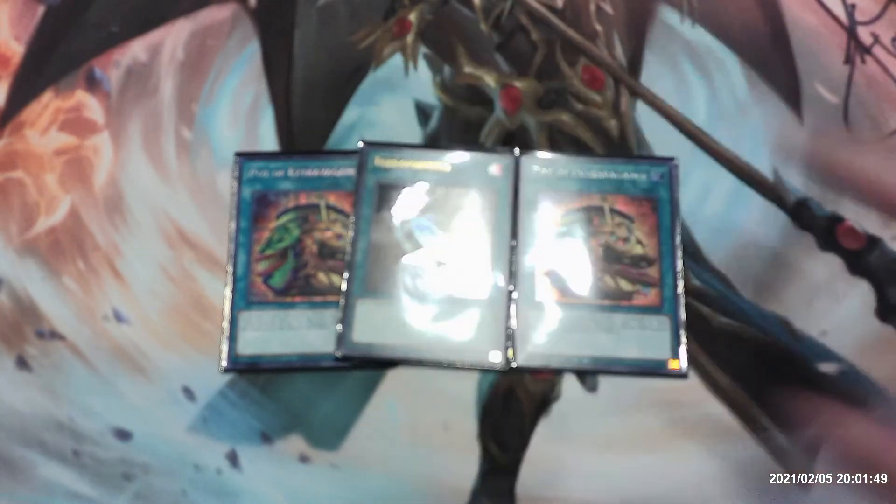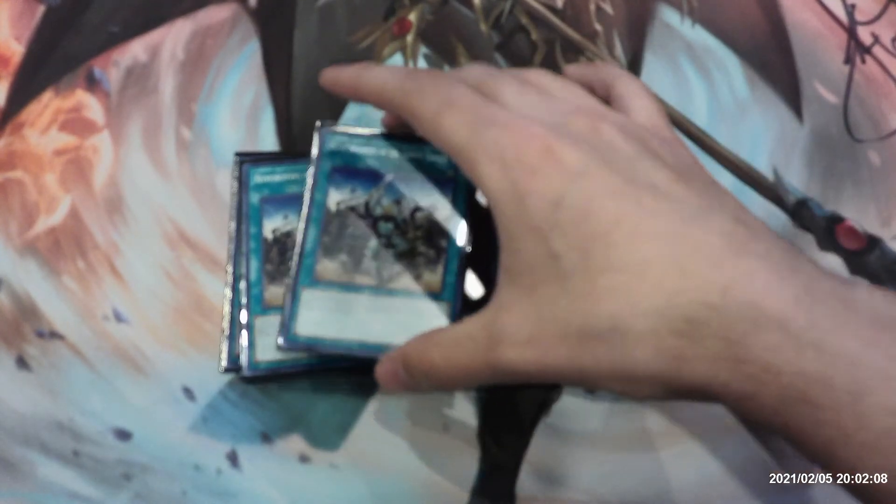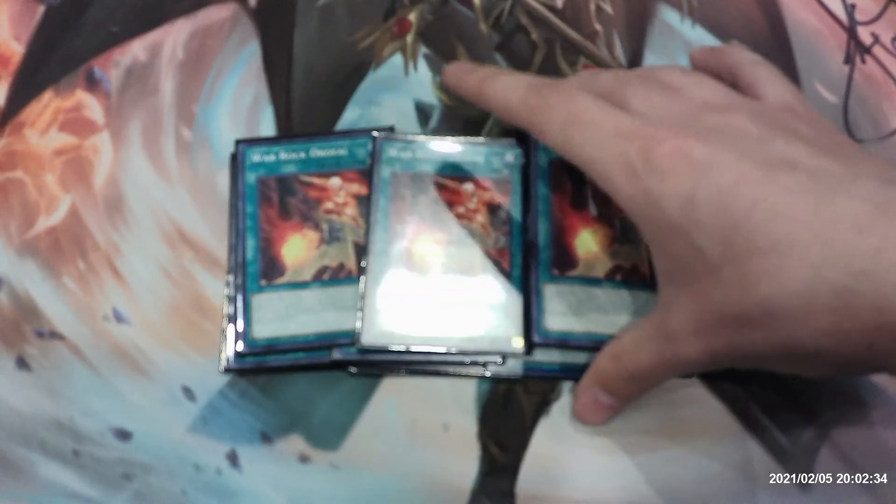We have one copy of Terraforming to add a field spell from your deck to your hand — you don't necessarily have to play this, it just gives quicker access to our field spell. Then we have three copies of Reinforcement of the Army's Troops, which allows you, when an attack is declared involving your Warrior monster, to special summon one level four or lower Warrior monster from your hand. Once per turn.